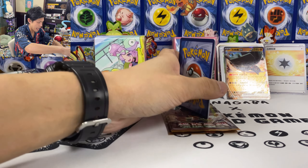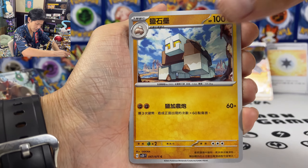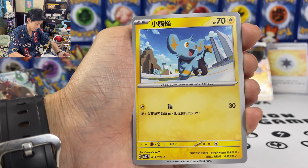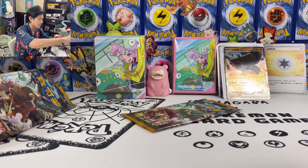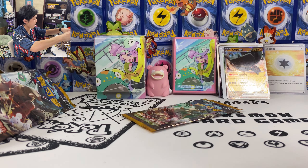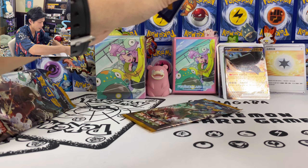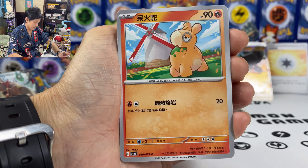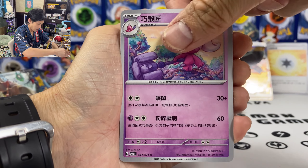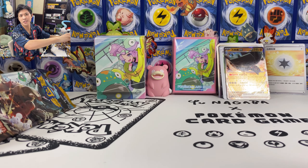We got Heracross — I think there's also a Heracross AR card. Shinx. Almost missed the Mouse Hood. We got Tinkatuff and Toxicroak.